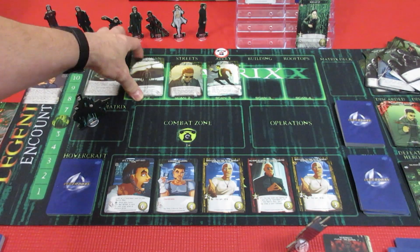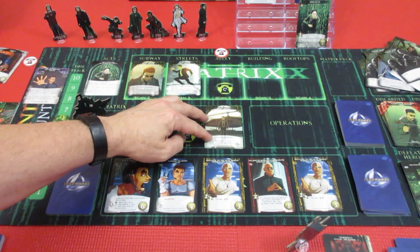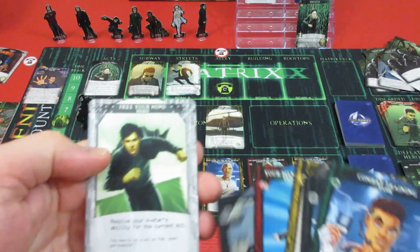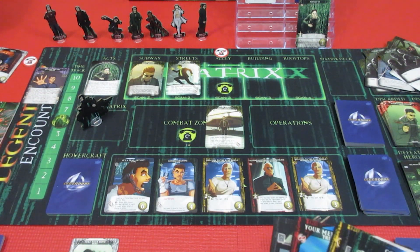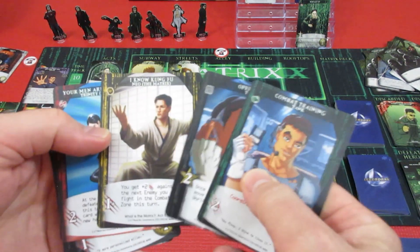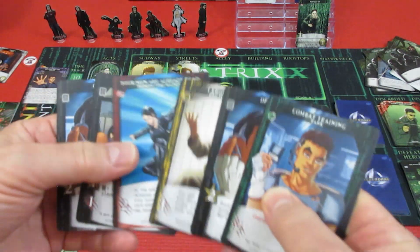Alright, this is Neo's turn. Agent Jones with a double strike makes his way to the combat zone - he's caught up to Neo. This is brutal. Neo's got free your mind, so he gets to draw a card and gets 5 attack. He has 2, 3 - he only has 5. He's got synergies.